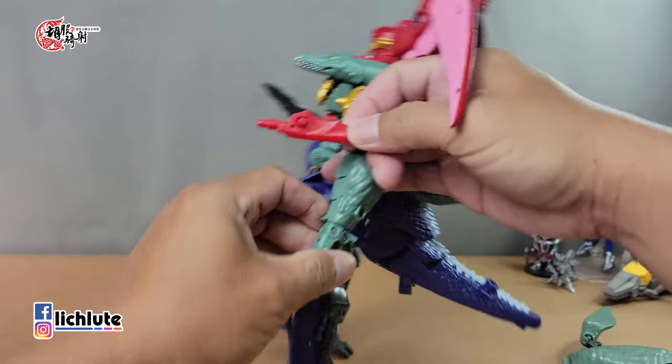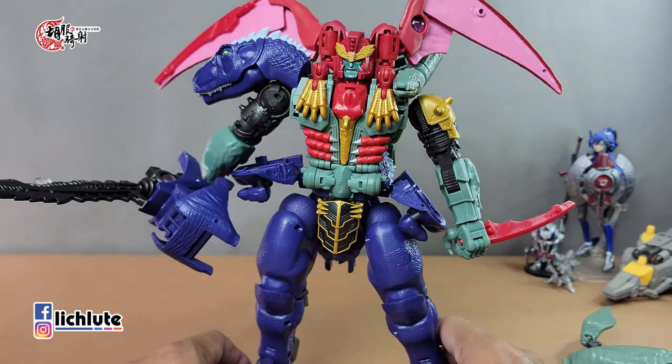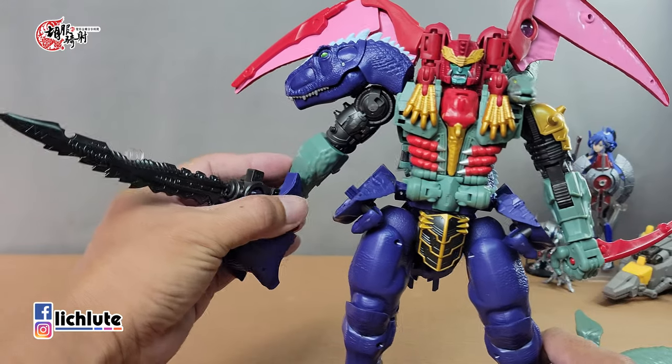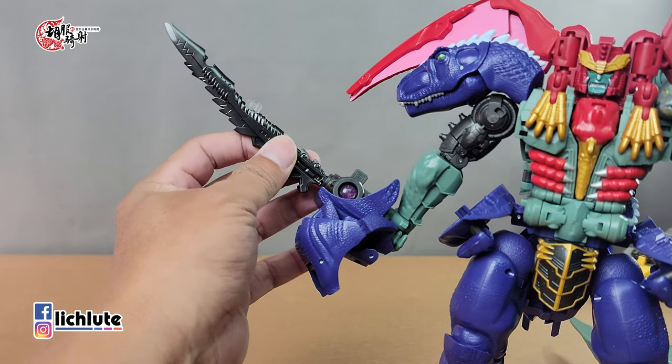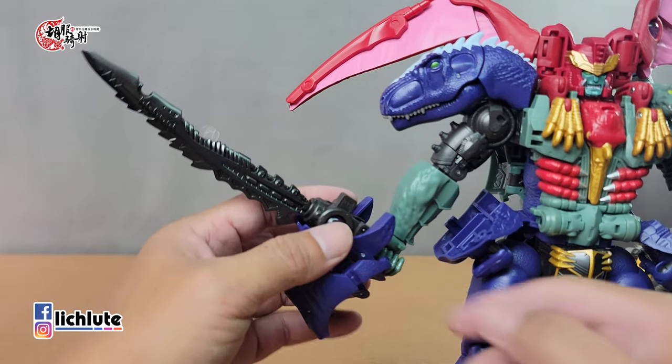手臂的二头肌可以转动，手肘转超过90度，也有齿轮关节设计。拳头可以转，四指可以张开，拇指单独也可以动。武器可以从上面轻松拿下来，拿在手上感觉好短一把。这个部件好像也可以让它反握，变成一个匕首样的感觉。